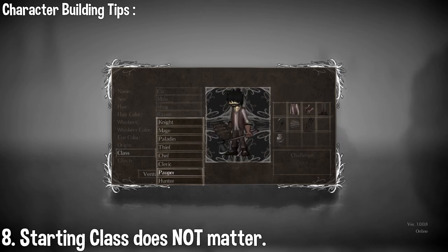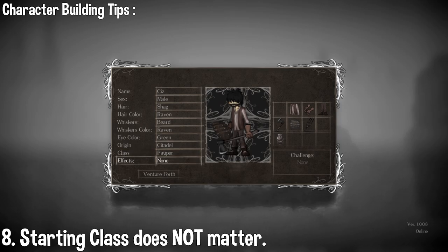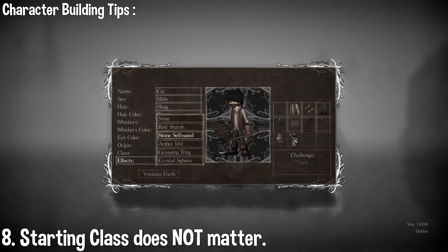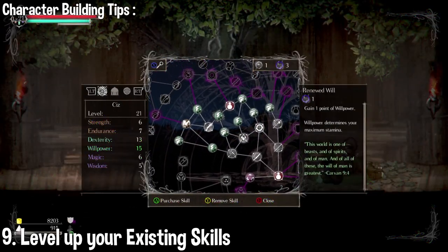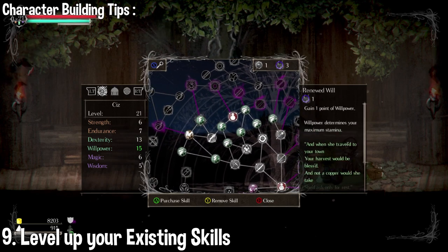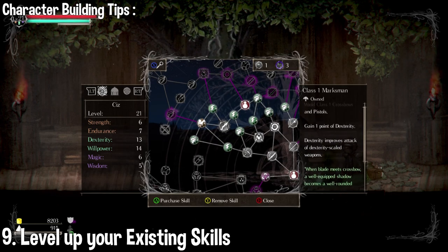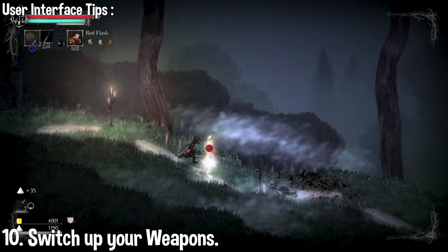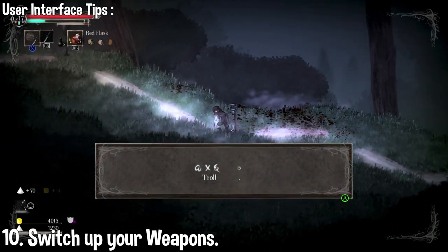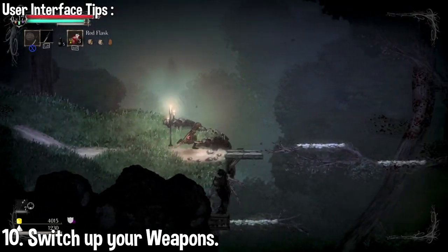I've said it before and I'll say it again — don't think about which class you're going to start with too much, as it just determines which skills and equipment you'll start the game with. If you have a particular build in mind, go with the class closest to what you plan on creating. You really don't need to complete a specific division of the skill tree — just pick what you need and level up your existing skill points. You can only add up to three skill points in a specific skill, so keep that in mind. You can only equip two weapon sets within a given playthrough.